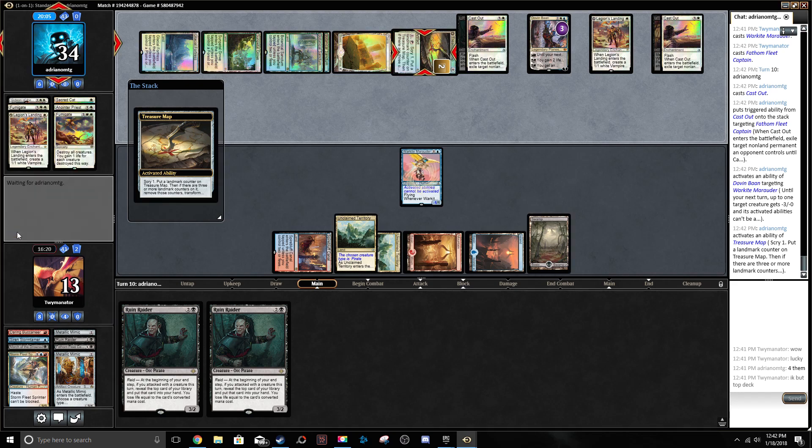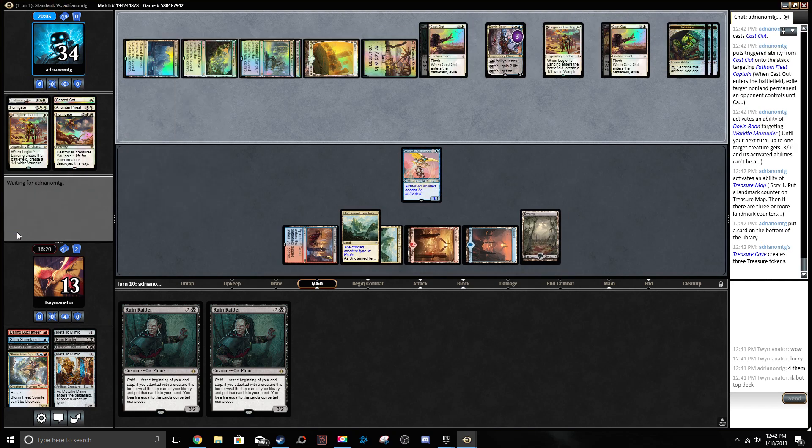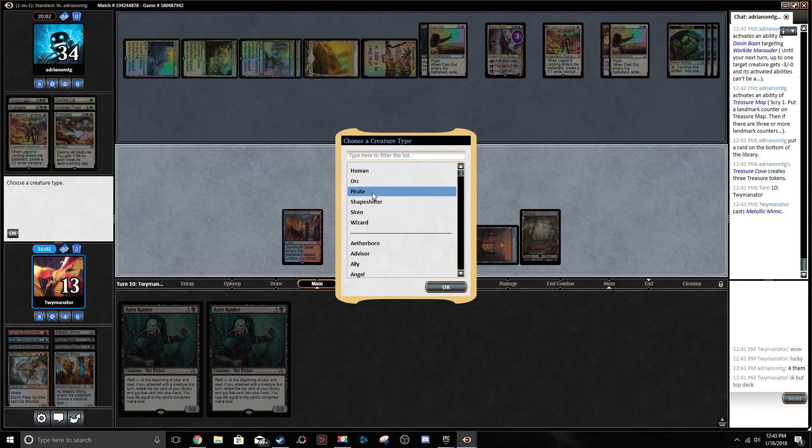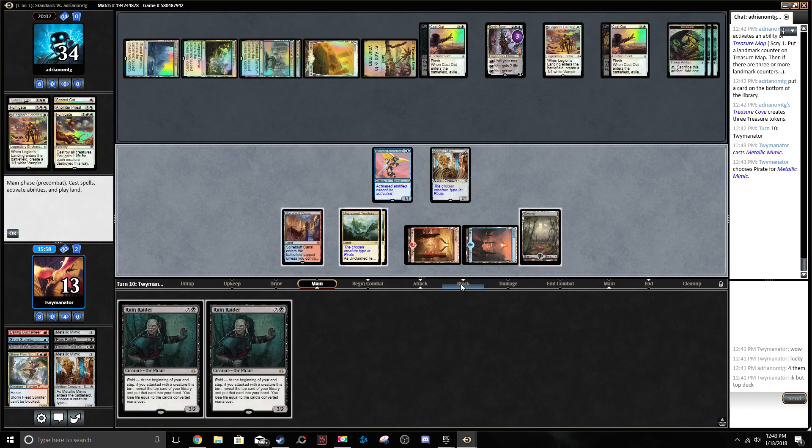I don't know why he Treasure Maps now — it doesn't make sense. Oh, I guess the flip makes sense. Metallic Mimic — one, two, three, four, five, six. Maybe just double Ruin Raider and say screw Metallic Mimic? No, that's not right. Metallic Mimic, Pirate. Go to combat.